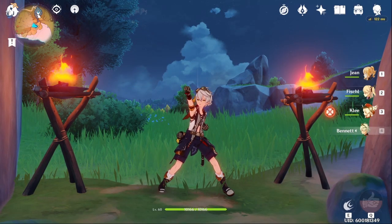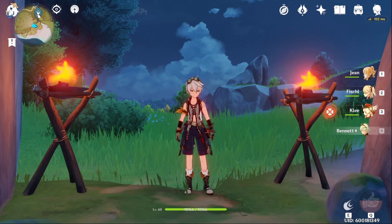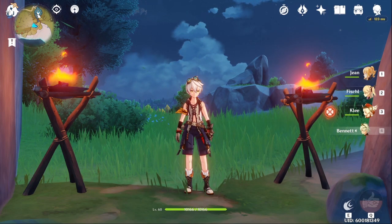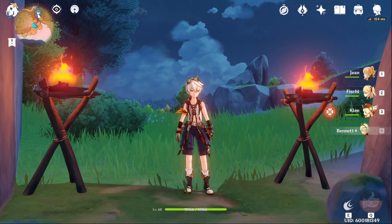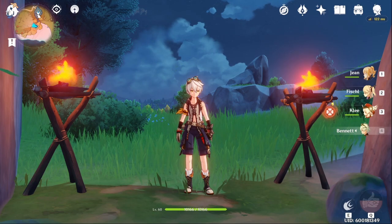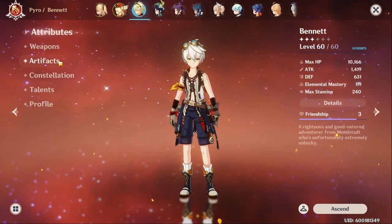How's it going guys, Gweezy here, and today we're going to be taking a look at Bennett. We're going to go over what artifacts you should be using, what substats you should be looking for on those artifacts, as well as how to properly implement him into the party so that he's benefiting your party as well as possible. So, I'm going to get right into it.